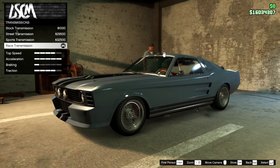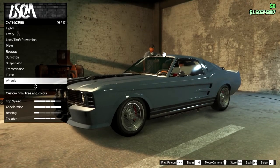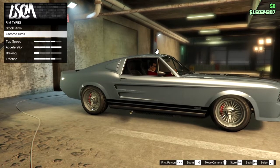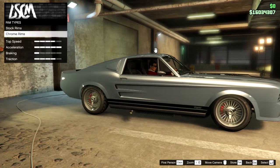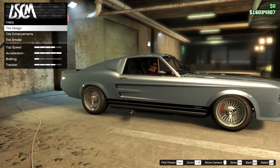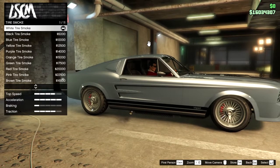Transmission upgrade is on, turbo is upgraded. For wheels, go to Lowrider, select chrome, and get these wheels right here. No wheel color on the chromes, no tire design, bulletproof tires just in case, and white tire smoke.